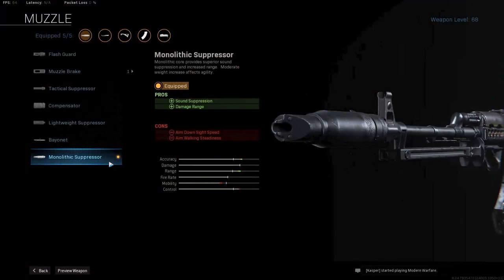The first attachment is of course the monolithic suppressor. It will give us a 10% damage range increase, a 15% bullet velocity increase, and also some sound suppression.